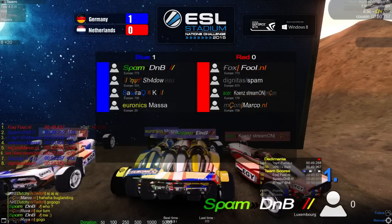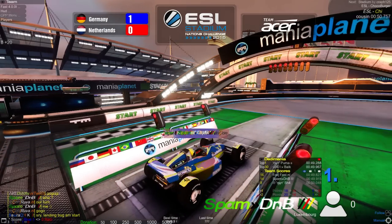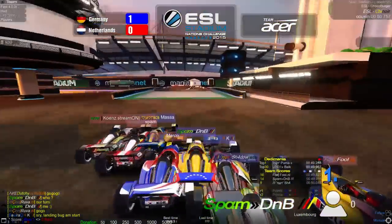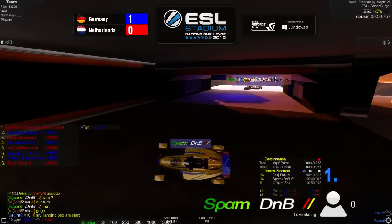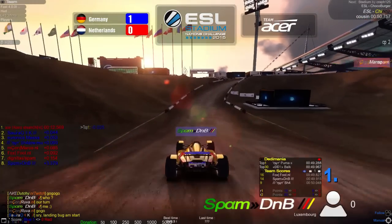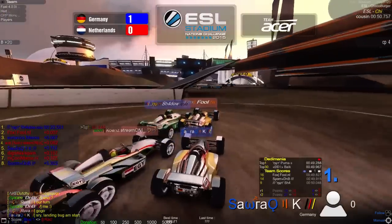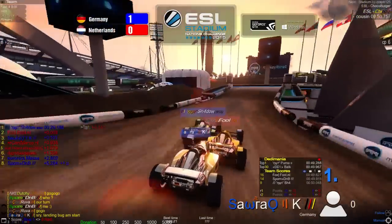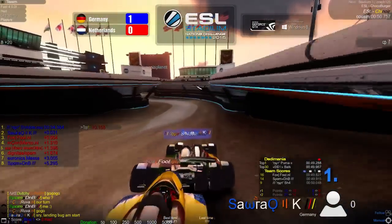Score is 1-0 to Germany. I think Netherlands could realistically defeat Germany on the tech and dirt map, but on full speed Germany are very, very strong. DNB can't make the jump and falls behind by quite a lot, but he still finishes. Looking at the top, it's Shadow and Fool battling for first with Kai not far behind — those three have a huge lead over everyone else.